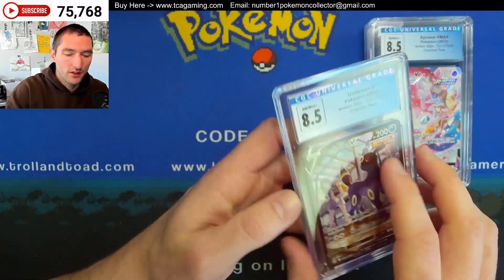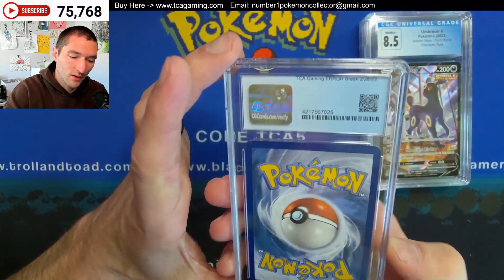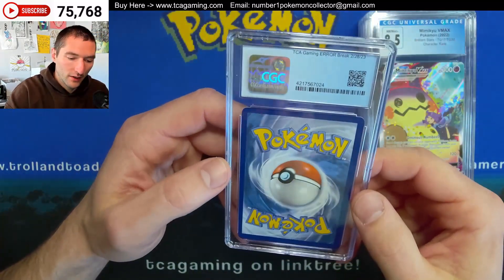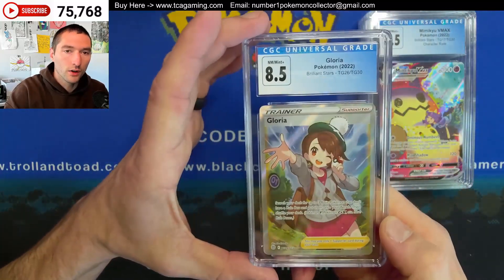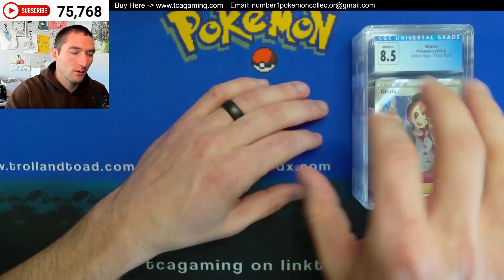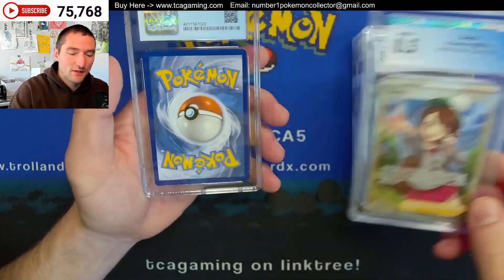8.5 on the Umbreon V. The 8.5s — this is almost like the meme that you see from CGC a lot. But in reality, 8.5s are pretty good. This one's pretty torqued. Another 8.5, the Gloria. I think if I remember right, this person submitted three Glorias. I want to say they were all the same, so it wouldn't surprise me if they had similar grades. Yep, another 8.5.